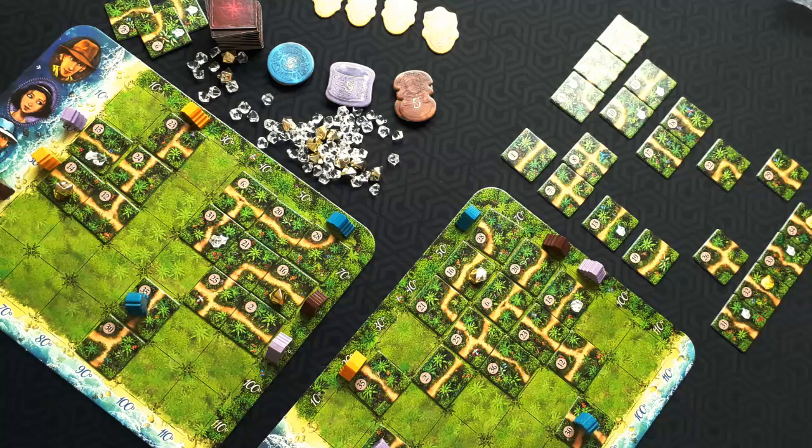The gold gems are worth two victory points at the end and the clear ones are worth one, so they do add to your total. At the end of the game you total up all of your artifacts and gems and the person with the highest score wins. You move your players through the jungle by discarding. You do not want to burn tiles if you can place them, because this game requires a lot of efficiency — if you're burning for no reason you will never finish some of your routes.